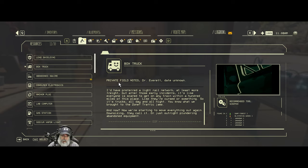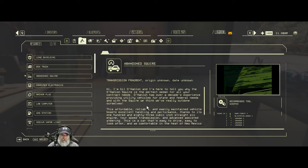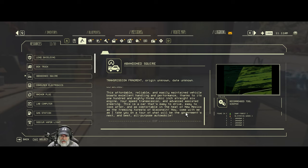The box truck, by the way, is the thing that I did find all of that paint in the back of. Abandoned Squire - this was a particular type of car that I found some armored panels on that I scanned, and I think that's what made this entry. Transmission fragment, date unknown: 'Hi, I'm Gil O'Hallan, and I'm here to tell you why the O'Hallan Squire is the perfect sedan for all your contract needs. This affordable, reliable, and easily maintained vehicle boasts excellent handling and performance, thanks to its 183 cubic inch straight-six engine, four-speed transmission, and advanced-assisted steering.'